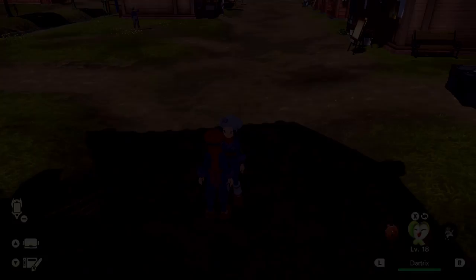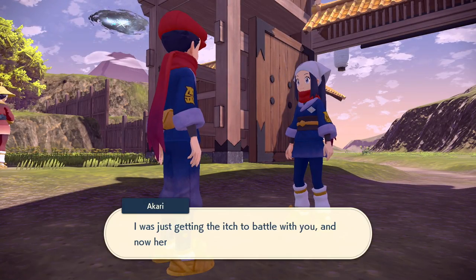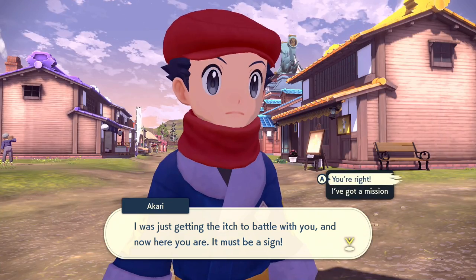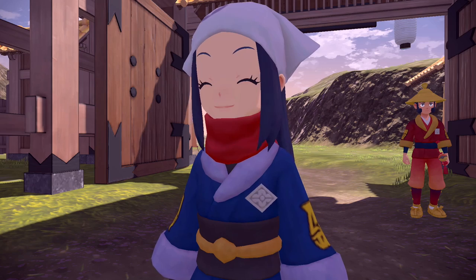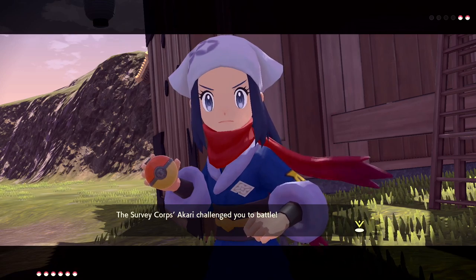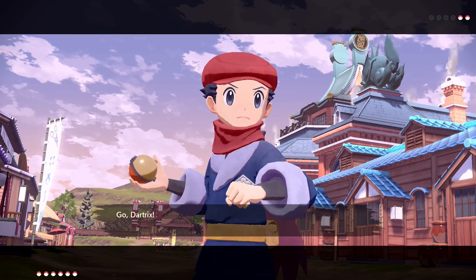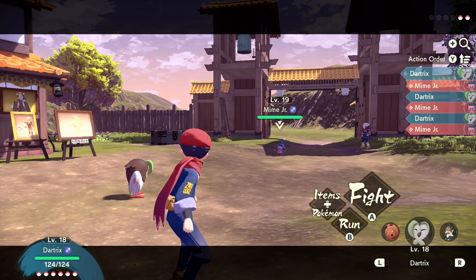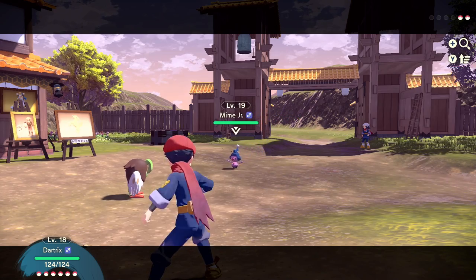Akari was here for a different cutscene. She says she was getting the itch to battle me and now here I am - it must be a sign. Let's have a fine battle so she can grow closer with Pikachu. Survey Corps Akari has challenged me to a battle. She sends out Mime Jr. first. I have Dartrix out in front right now. Mime Jr. is level 19 - we'll go with a Strong Style Leafage to start things off.